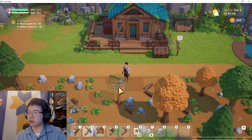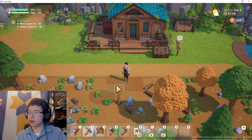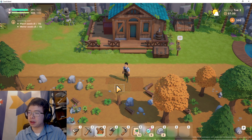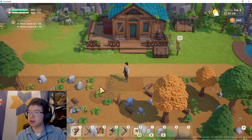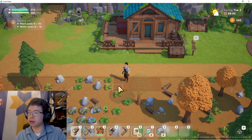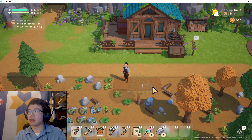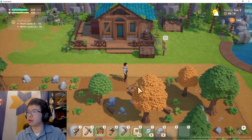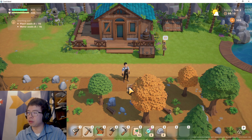We can also select our tools with 1, 2, 3, 4, etc., which is awesome because I have an MMO mouse. So I can actually just use my mouse buttons for toggling tools. That's actually really nice.